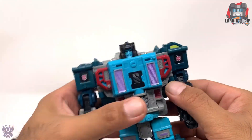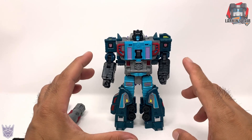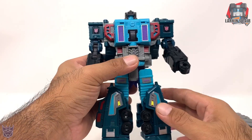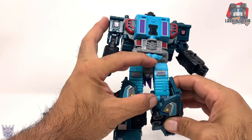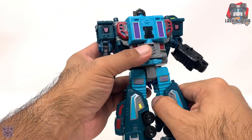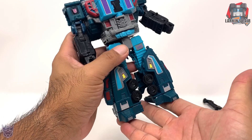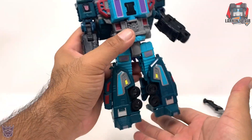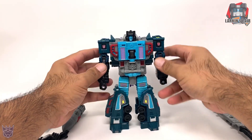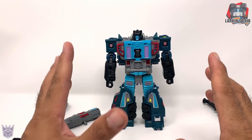Overall I think he looks great, but I do have one issue that could probably be fixed with an upgrade kit. It seems like the lower part of his legs is too short in relation to his thigh — you can see how long the thigh is compared to the lower leg. There's a 5mm peg port there, so you could possibly give him leg extenders. Hopefully some third party company will make it, or maybe I'll try to design something in 3D and have it printed out. But that is my only issue with the design.